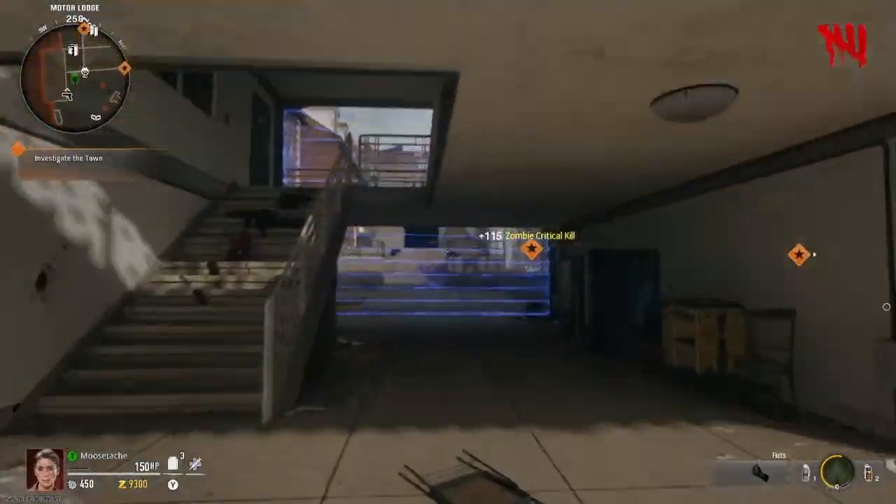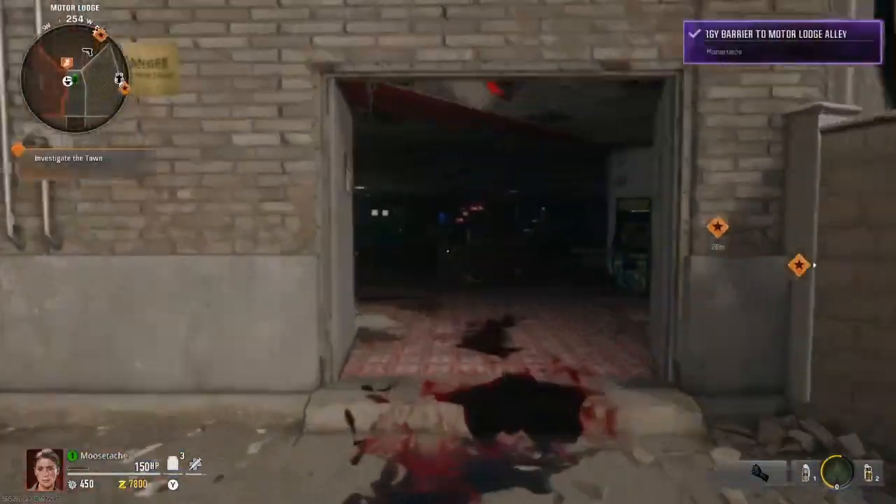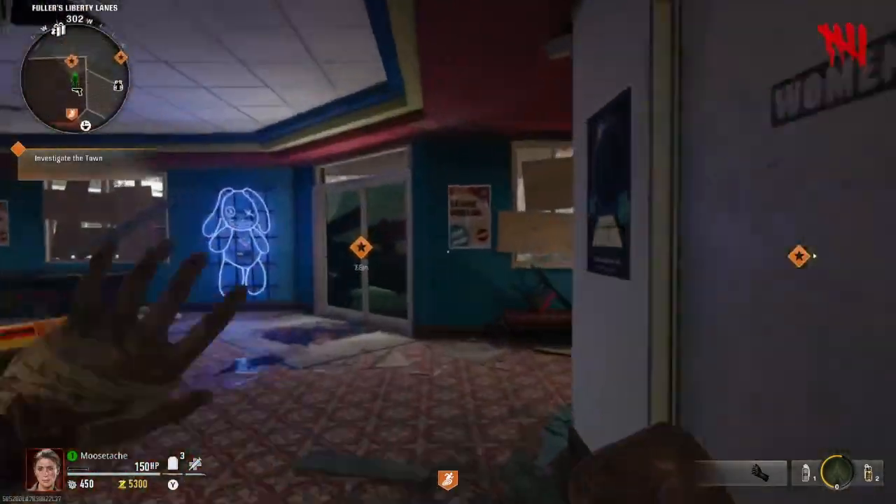So this is the route I like to take. I like to open this gate here, run into Liberty Lanes. I get the Stamina Up perk. Stamina Up is vital for this glitch.